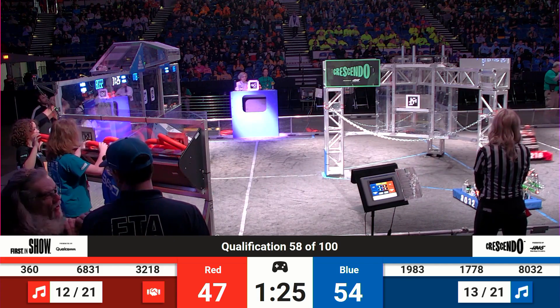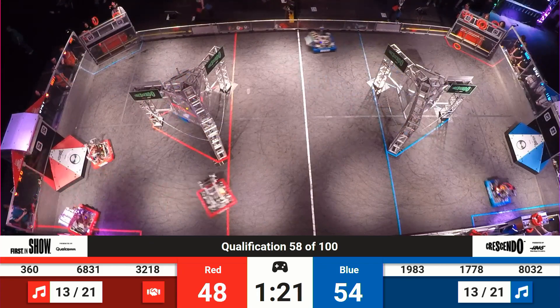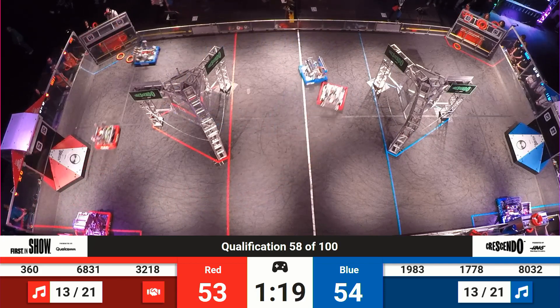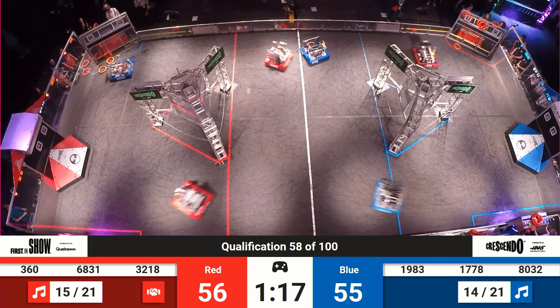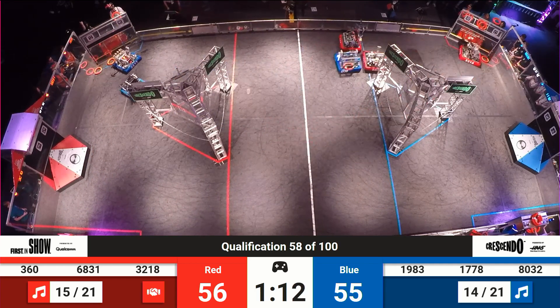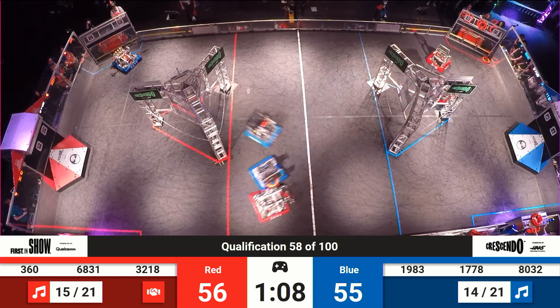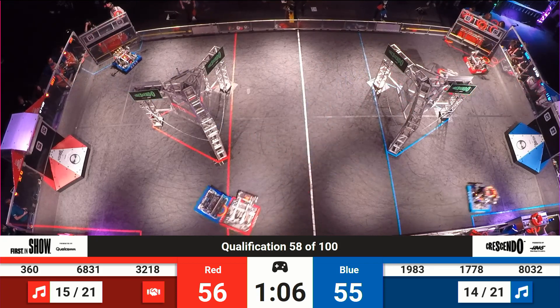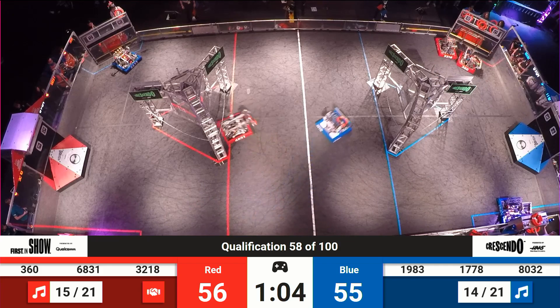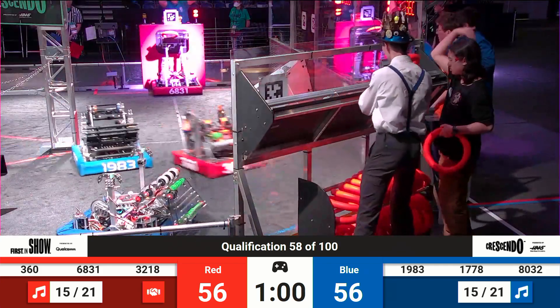As Chill out plays defense against 360. It's the AO5 Annex machine and also Panther Robotics feeding the amp for the Red Alliance. They're ready to go again, and now they've taken the lead — 56-55. Blue Alliance ignoring the amp entirely, so any amplified points the Red Alliance is able to get will allow them to draw away.